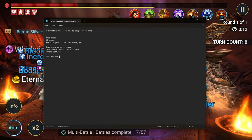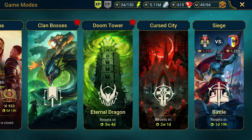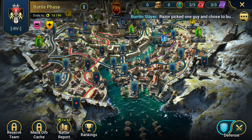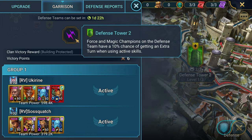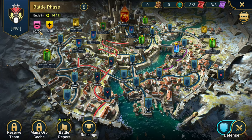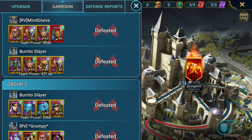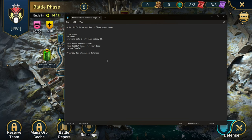Make sure you're using all-battle auras for your lead. When it comes to priority for where you want your strongest defenses during the prep phase — at a defense tower you can see the active layer bonuses, for example: force and magic champions on the defense team have an extra 10% chance of gaining an extra turn when using active skills. Coordinate with your team on that. Make sure when you're putting up your defense you're using all-battle auras, and check the defense reports section to see who attacked you.